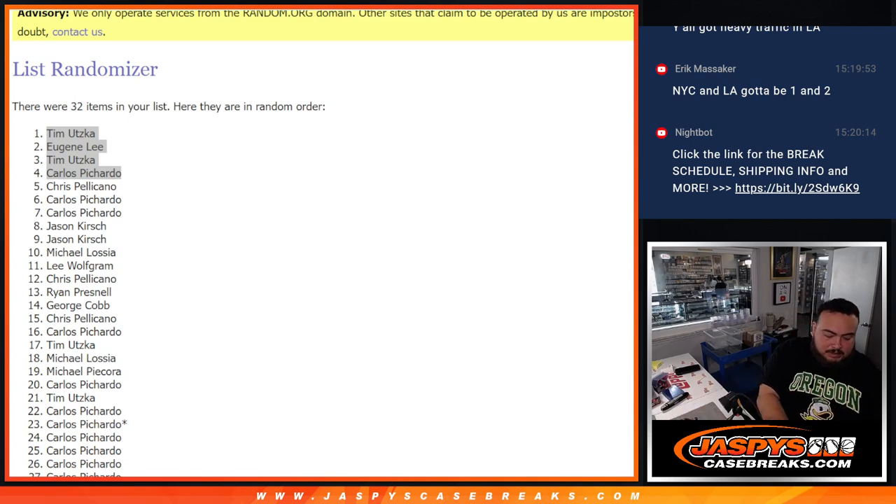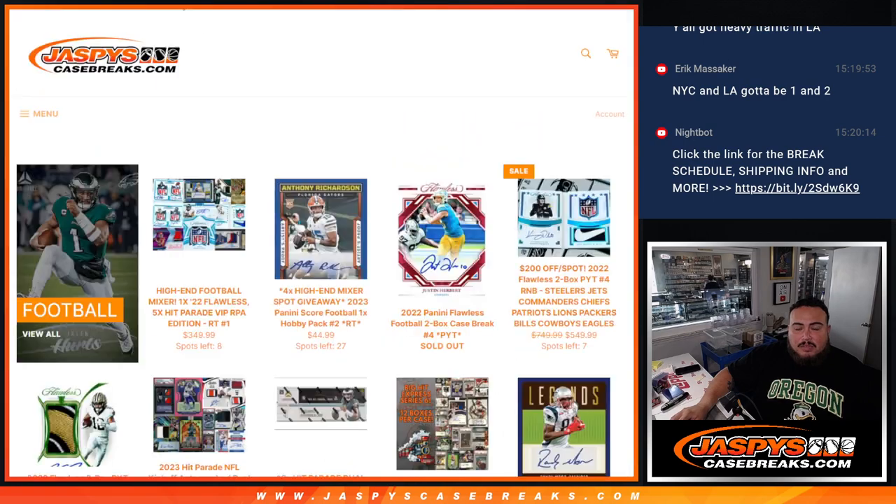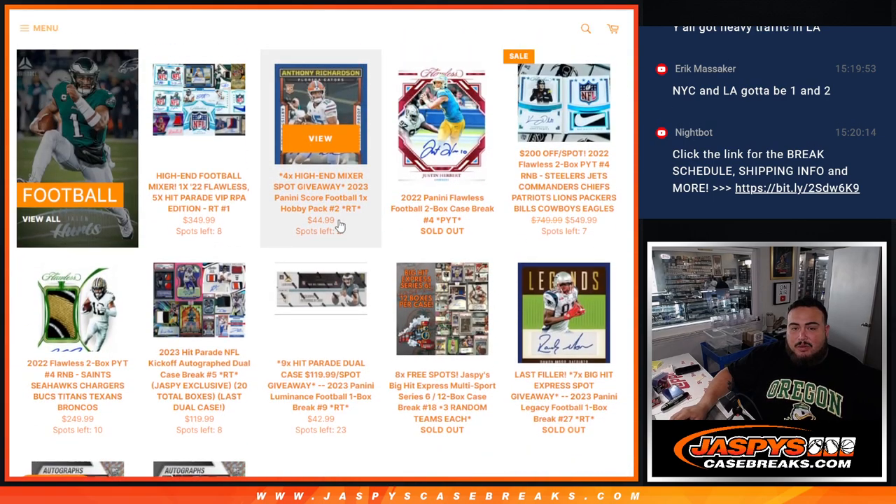This is score one. So again guys, another one is in the store if you guys want to run it back — already down to 27. We have eight spots to sell straight up and then a couple more fillers, and we can break that high-end mixer. Appreciate it guys, JaspysCaseBreaks.com.